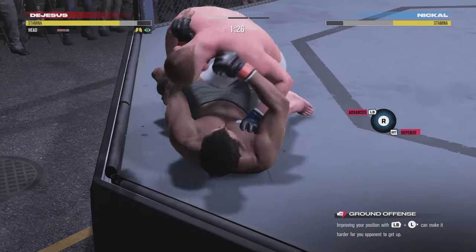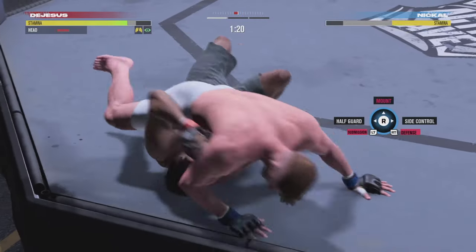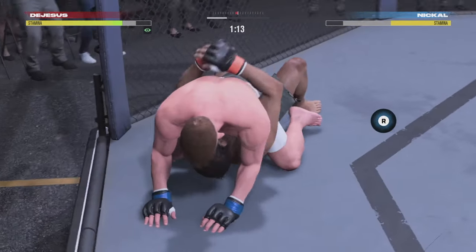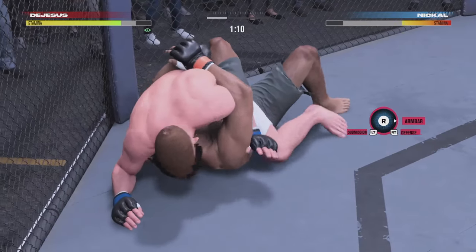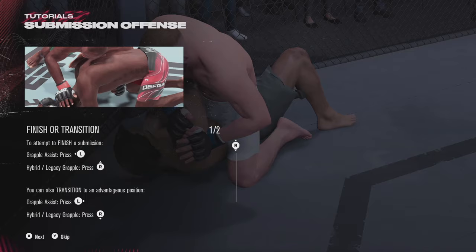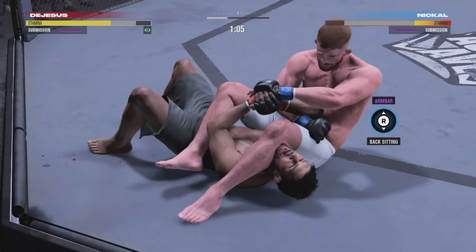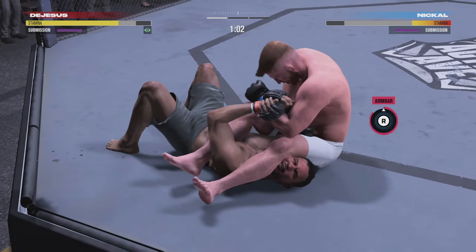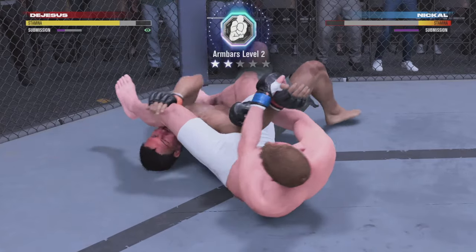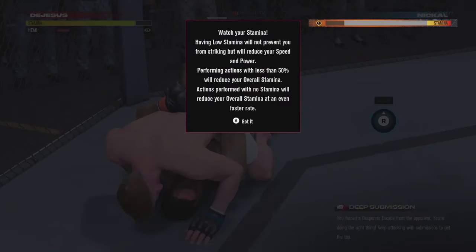I did buy the special edition which is like 90 bucks with EA access. You get a couple exclusive fighters — I think Mike Tyson is in there, Muhammad Ali is in there. I saw people complaining that they don't have their own fighter model; Ali kind of uses like a Nick Diaz skill set, but whatever. Here you can see once I get to this armbar I'll just push up on the armbar and he'll either tap out or he can escape.